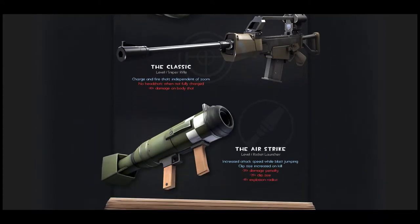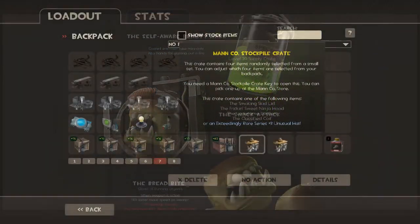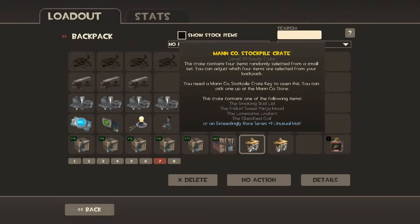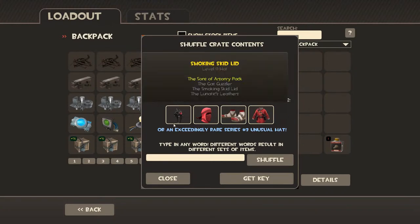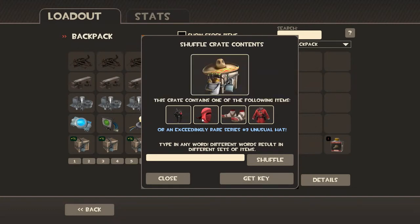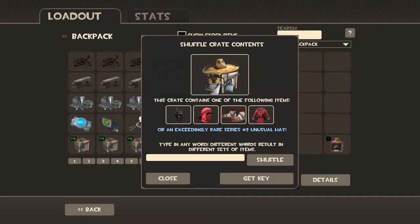Let's go into my backpack. They have now some new crates — the Manno Stockpile Crate — and a new key that goes with it. This is basically all the new cosmetic miscellaneous items you can get for this new update. It's actually a really cool new system. You can shuffle to see what type of items you may get in this crate at random — you can get one of four items or a rare one like an unusual hat.